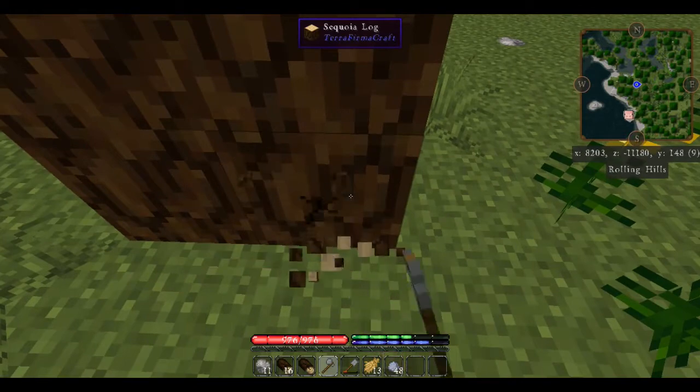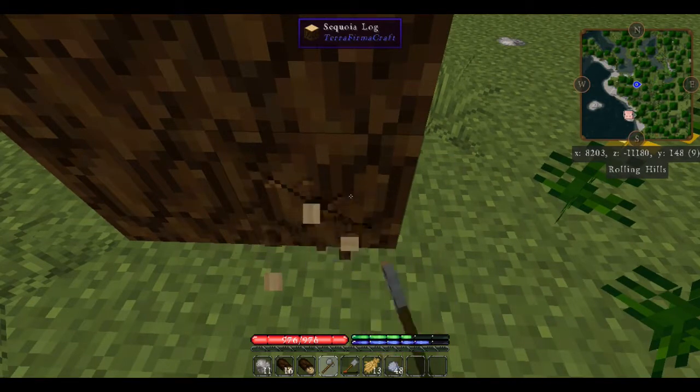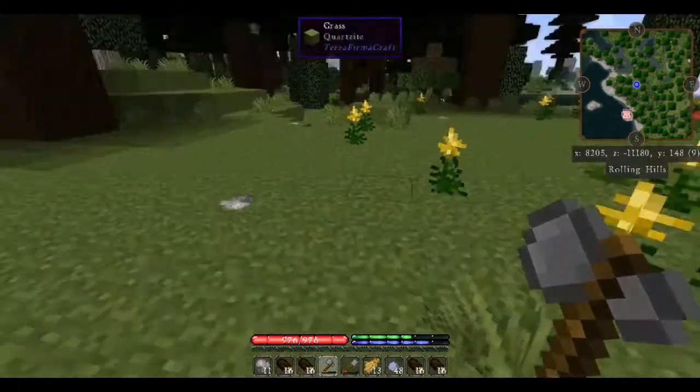It did drop just a couple blocks but we've still got the majority of the tree there — that's why we needed the second axe. It wore our first axe out completely taking down this big old giant sequoia. Now we've got lots and lots of sequoia logs.